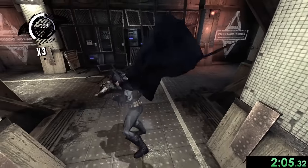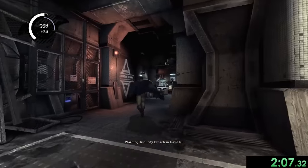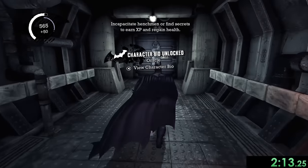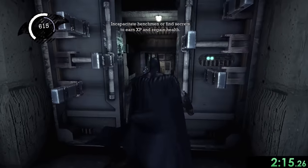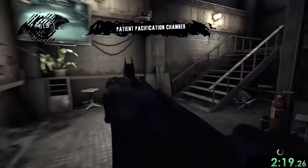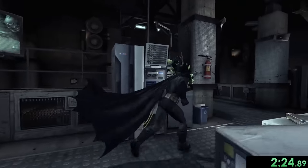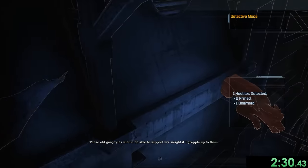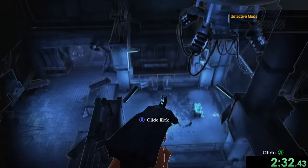We want to destroy those Joker teeth as we go. They're one of the most important things to keep track of because if I miss any, the speedrun is basically over — it's impossible to figure out which one I missed. I really have to be on my A-game for pretty much the entire speedrun, otherwise some bad things are going to happen.